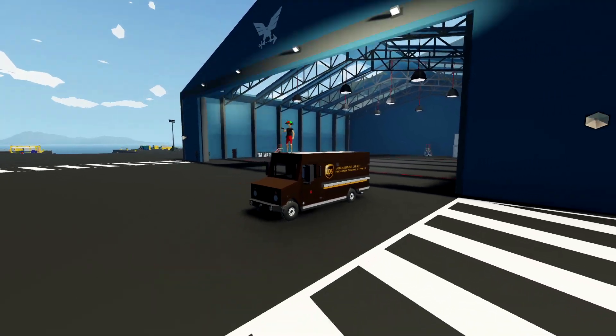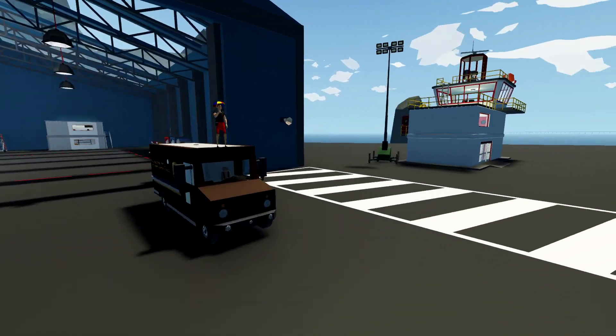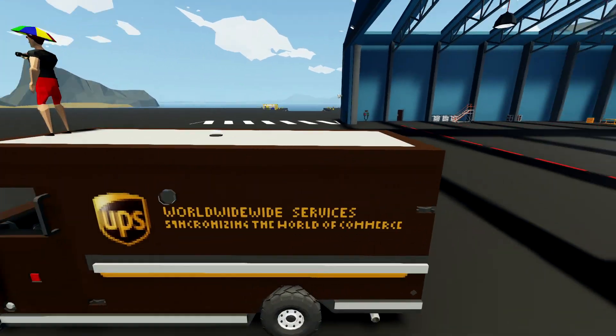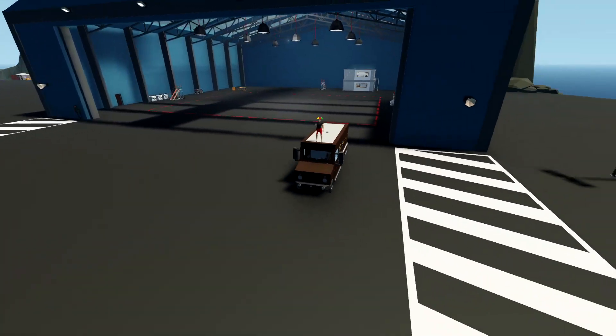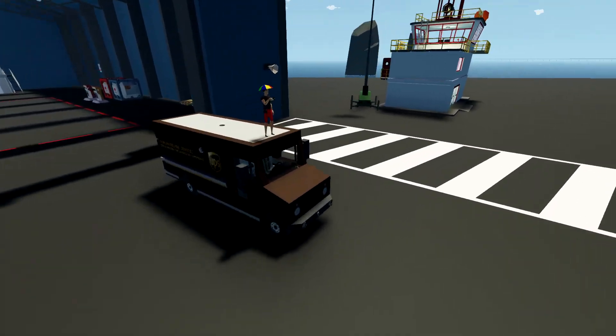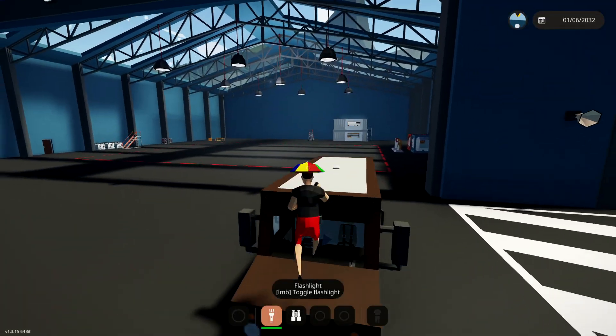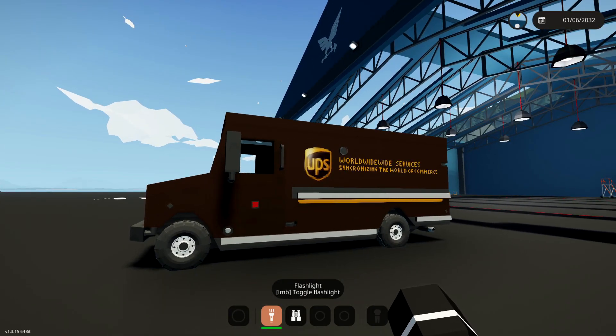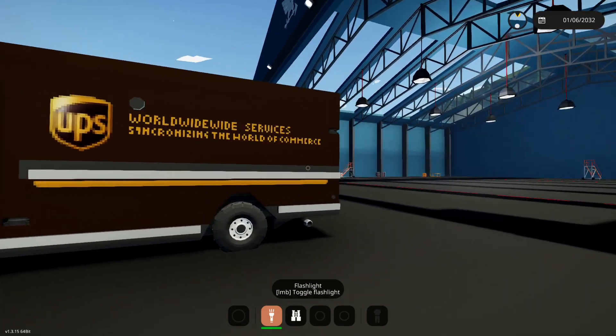Hello guys, welcome back to another Stormworks search and destroy video. Today we have a UPS van — this is called 'Totally Not a Flyable UPS Van.' So yeah, this thing probably takes off. Let's get inside, fly it around, and see what else it can do, because it's got something in the back to deliver the parcels.